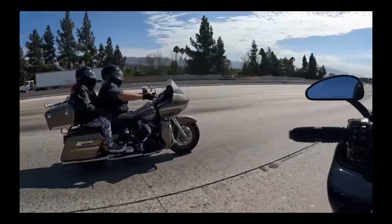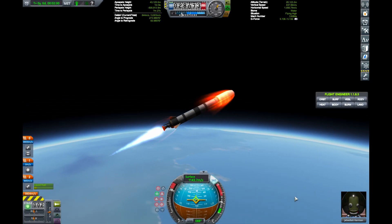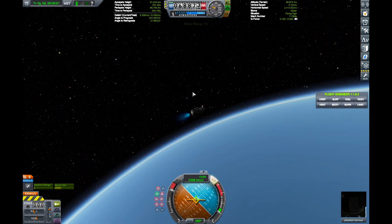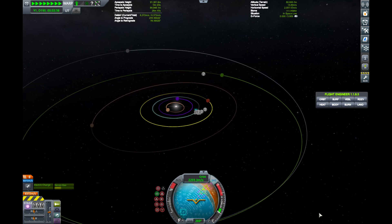If you thought the cross-country ride to Sturgis was long, imagine sitting nearly a year on that steel horse. In any case, after a very Kerbal ascent profile — doing whatever that is — Jeb finds himself in orbit with a huge fuel budget. So he's off to the races, very slowly.